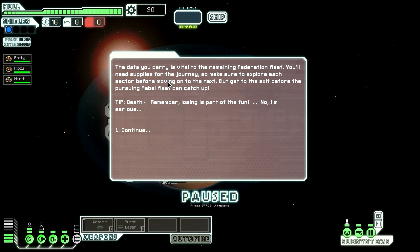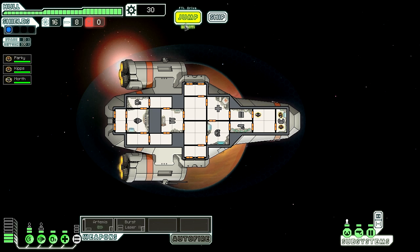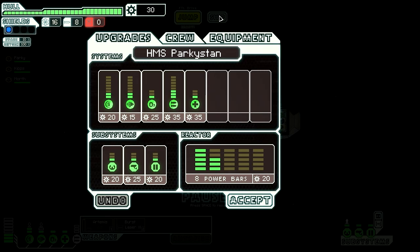The data you carry is vital to the remaining Federation fleet. You'll need supplies for the journey, so make sure to explore each sector before moving on to the next. But get to the exit before the pursuing Rebel fleet can catch up. Tip: death. Remember, losing is part of the fun. I'm serious — well, you do lose quite a bit, I'm not going to lie.